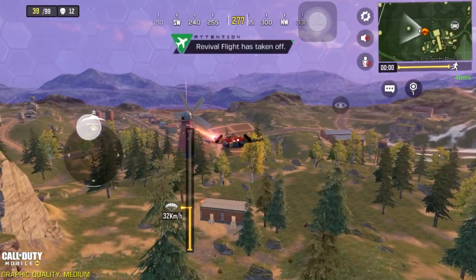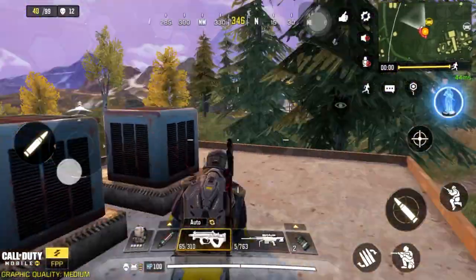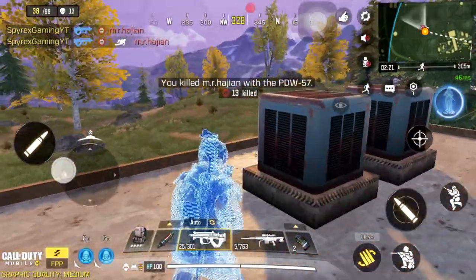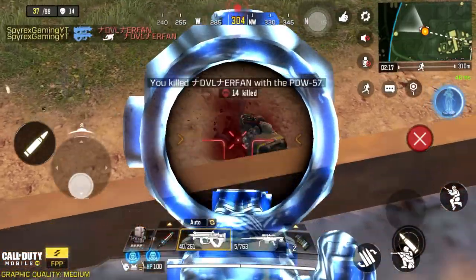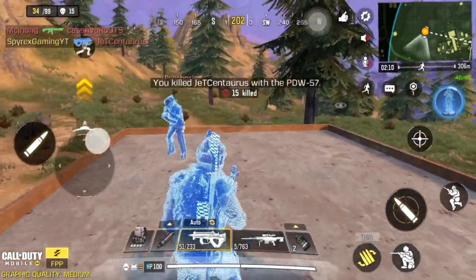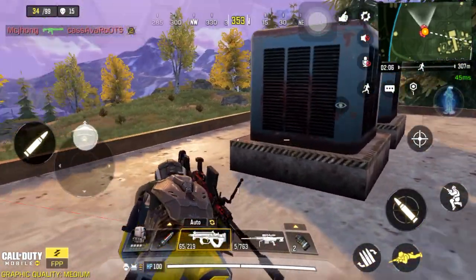The first tip is to play battle royale. It is a longer match — 30 minutes of your time — and if you get more kills and first place, that will get you a lot of points. The minimum I get is 5,000 and the maximum is around 15,000 points for your battle pass tier, which is insane. So that's a great tip — play battle royale.